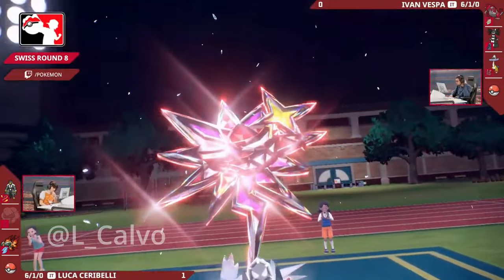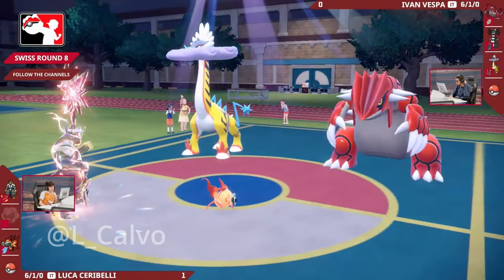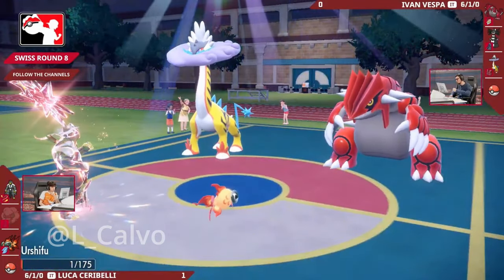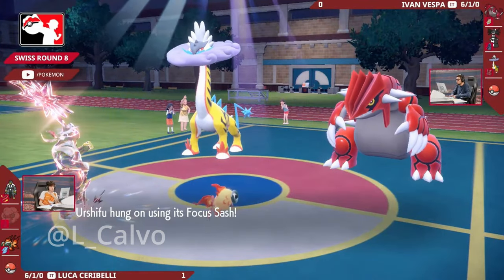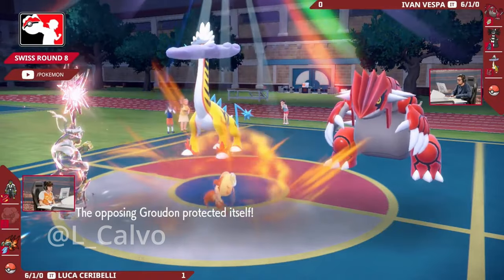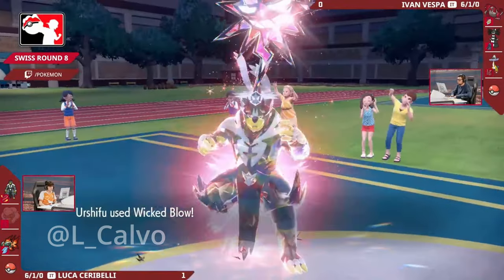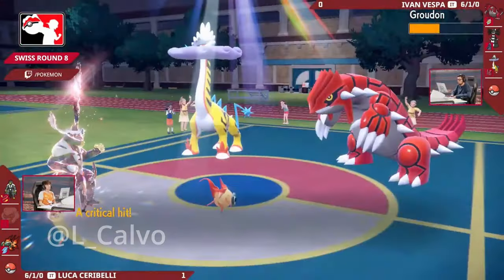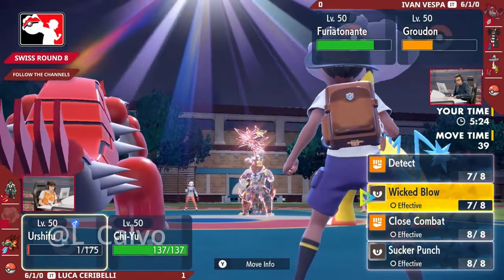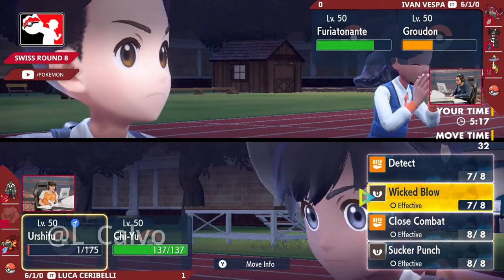Diving into the next turn - the Urshifu is going for that Dark Tera type, boosting the power of those Dark-type attacks through the roof, as the Groudon goes for a Protect. It is a pivotal piece for Ivan. The Thunderclap comes in breaking that Focus Sash, doing so much damage and taking it right down to the sash but surviving just enough. Heatwave coming out from the Chi-Yu is resisted by the Raging Bolts but still under sun - taking it pretty comfortably. The Wicked Blow could have gone into the Groudon - it can't protect in front of an Urshifu. That's massive damage into the Groudon, over half to such a physically bulky Pokemon. The Heatwave would have surely been able to KO that Groudon, so protecting in front of an Urshifu makes sense if Heatwave was the threat.